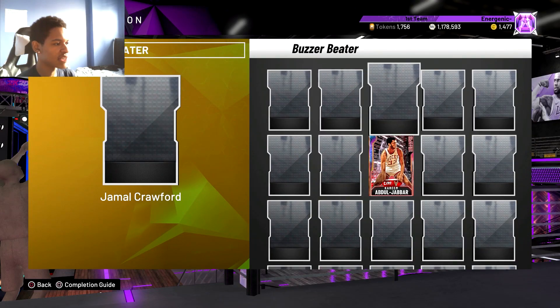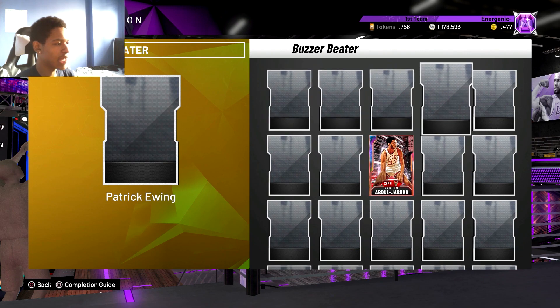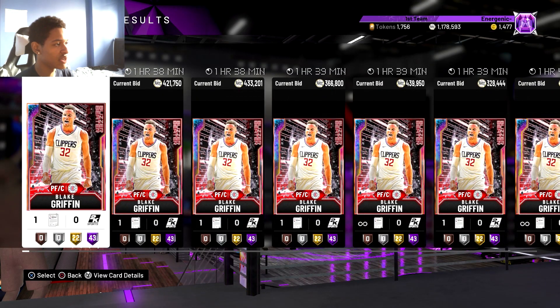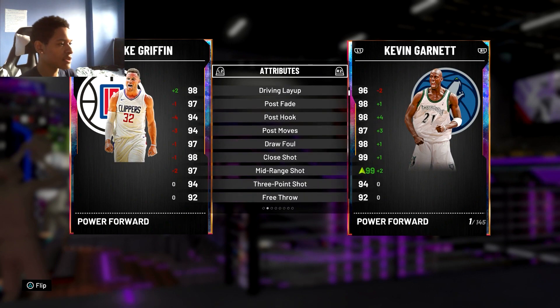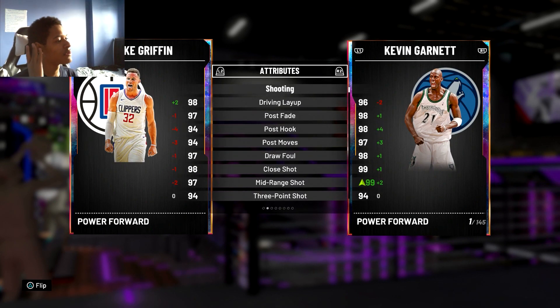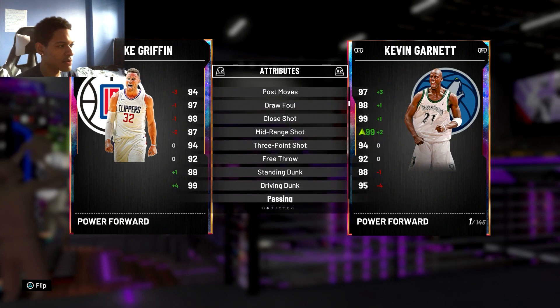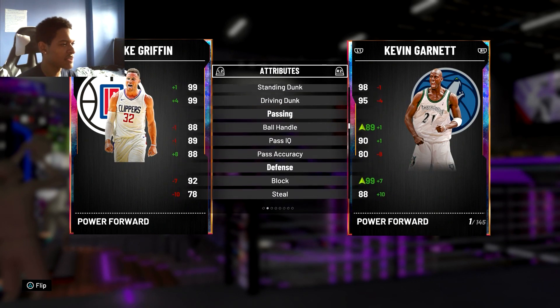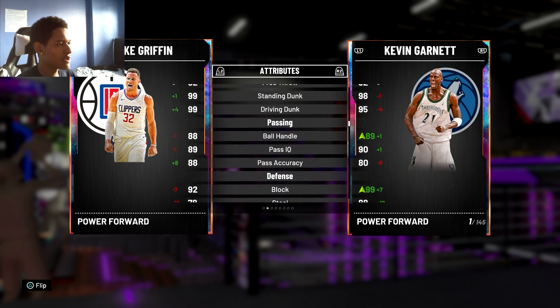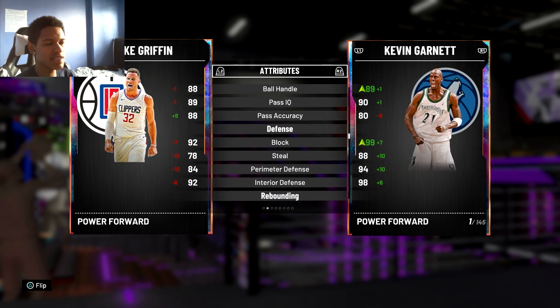I wouldn't use Clyde over MJ or Tracy — MJ's release is just better overall. But Blake Griffin looks really good. Comparing him to KG: he's got 94 post moves, 97 post hook, 97 post fade — great for posting up. Mid-range is 97, three-point 94, same as KG. Dunking is actually better than KG, which makes sense because Blake was a great dunker, especially on the Clippers.